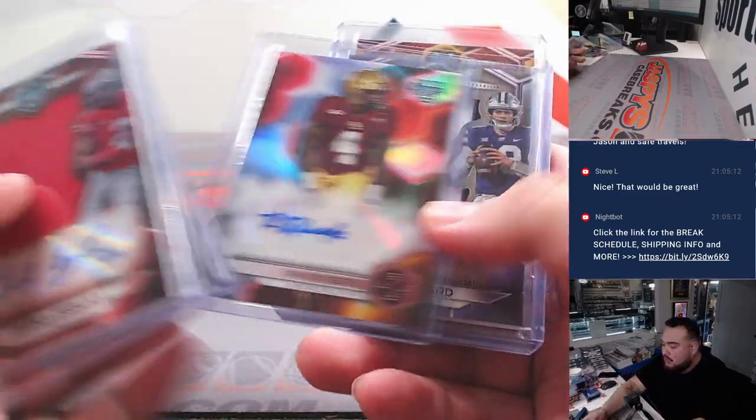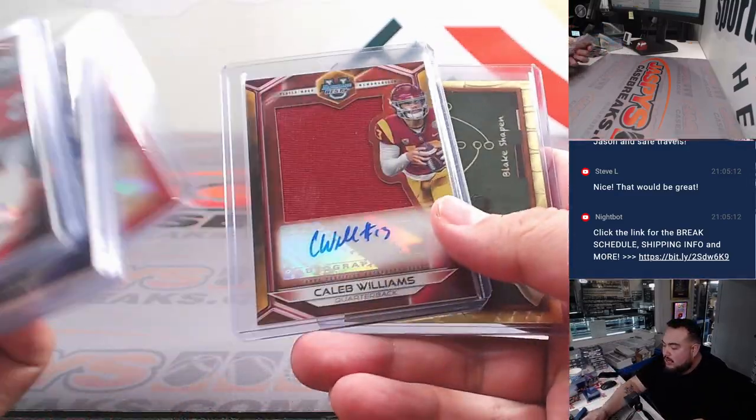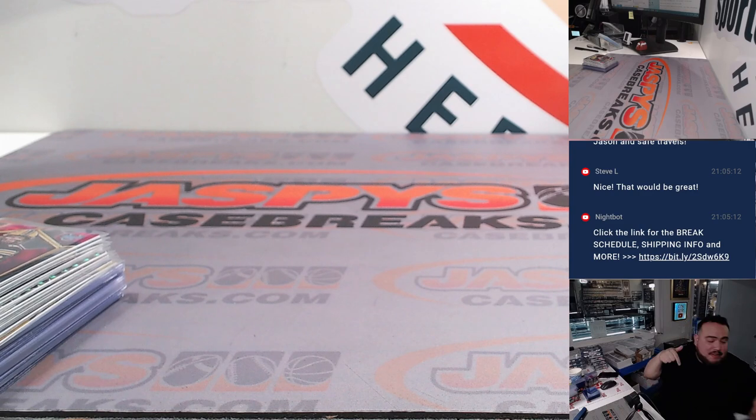All right, two nice boxes here — got that red, got the Caleb, the super fracture, very nice guys. I have two more left guys at least. You guys want to get that last one done, take advantage guys — 15% off tonight, thank you!